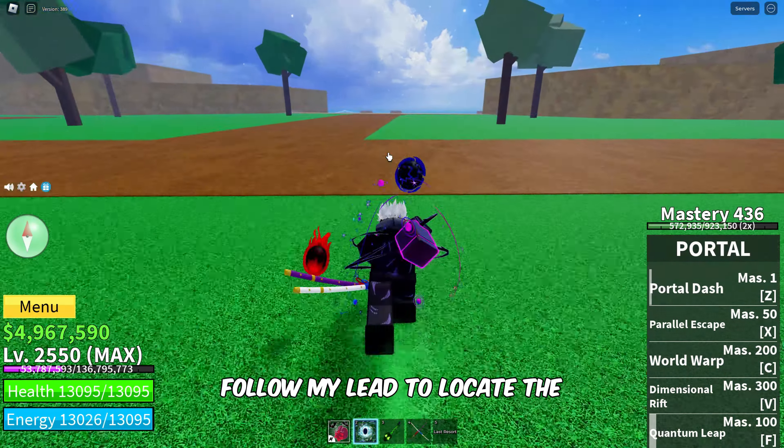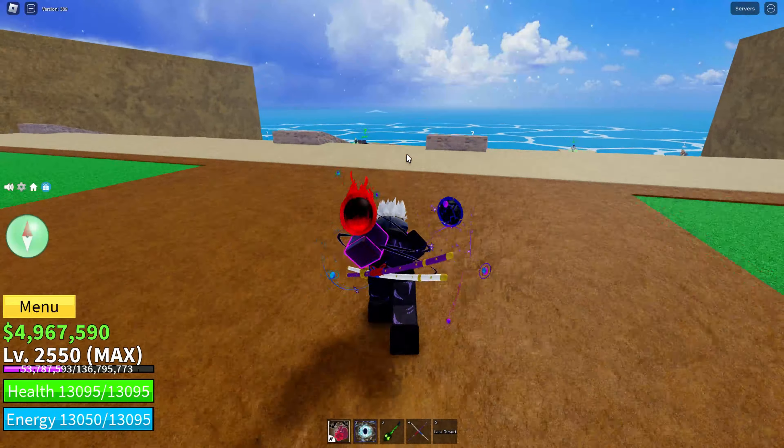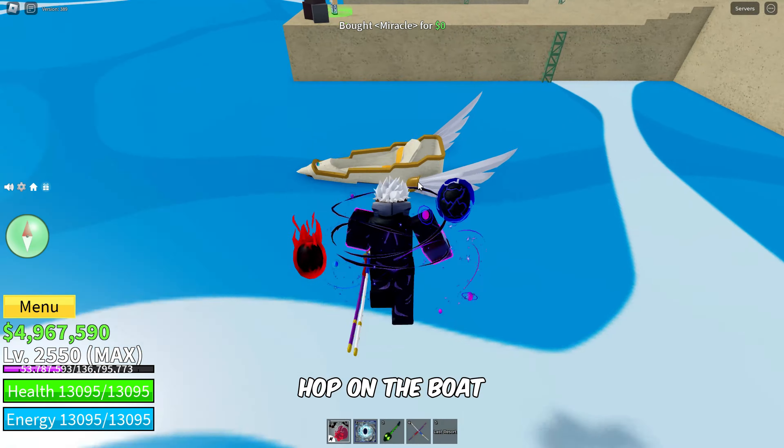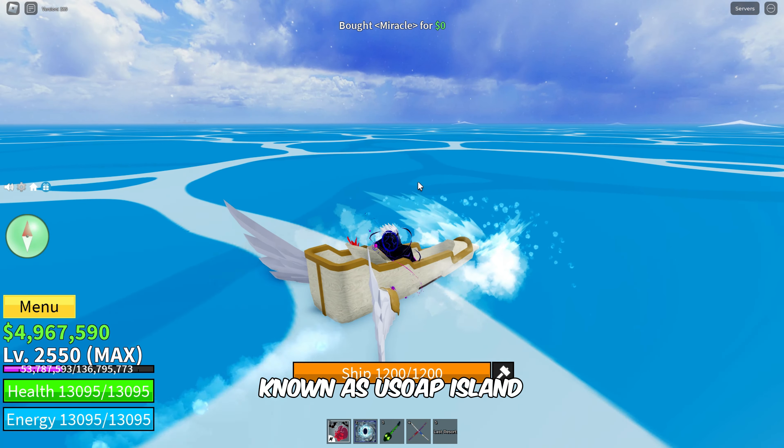Firstly, follow my lead to locate the boat dealer at the docks. Now buy any of the available boats. Hop on the boat and follow me closely to reach the remote island known as Usop Island.